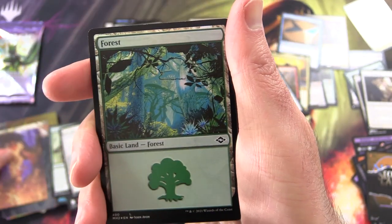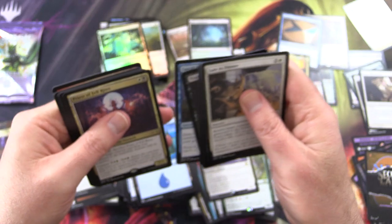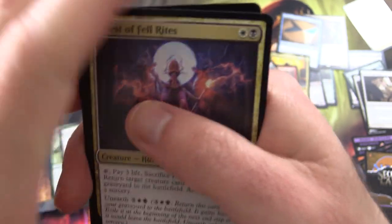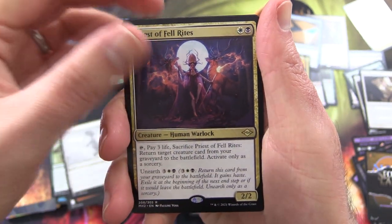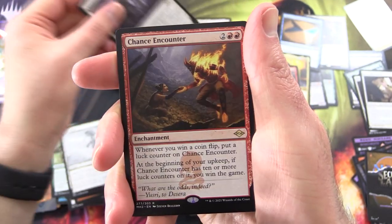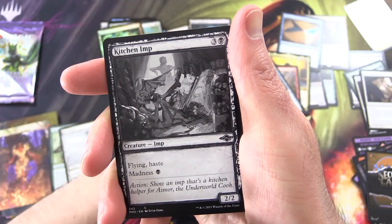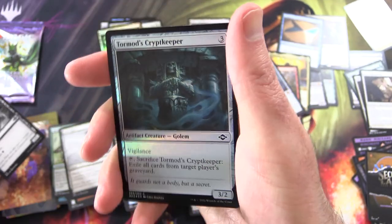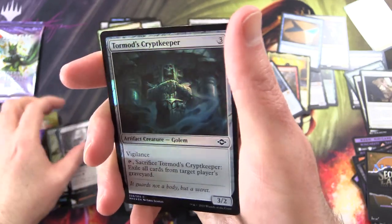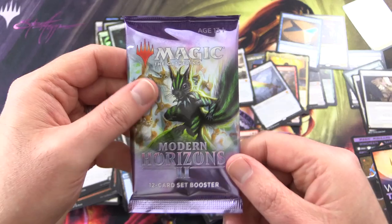A Foil Forest, Late to Dinner. Priest of Fel Rites for the rare, Search the Premises, Chance Encounter — so many rares! Kitchen Imp Sketch, Foil Tormod's Crypt. What is the list? One more pack to crack. I hope you enjoyed this video — if you did, give it a thumbs up. Hit the subscribe button for more Magic the Gathering unboxings, and tap the notification bell to be notified as soon as a new video is released.